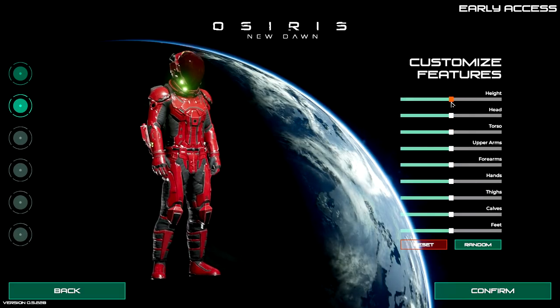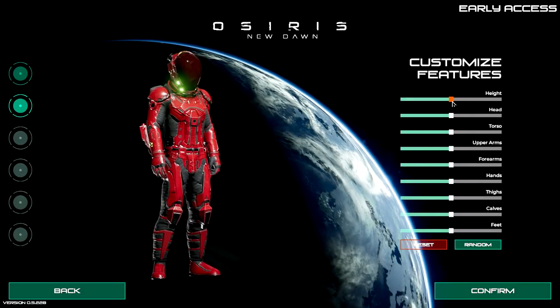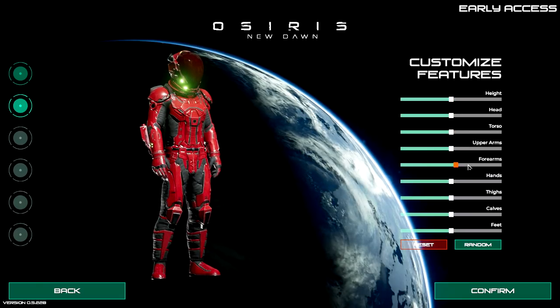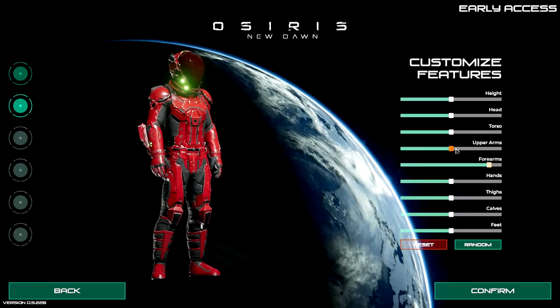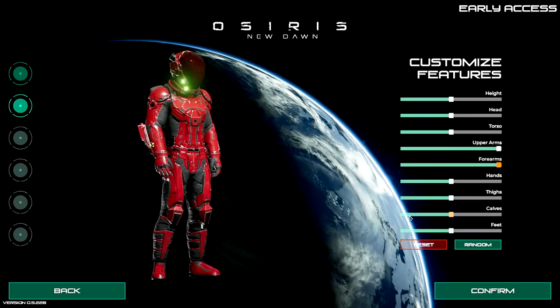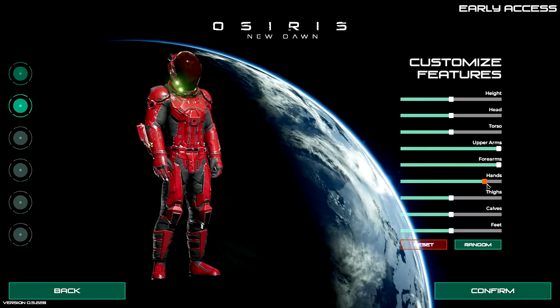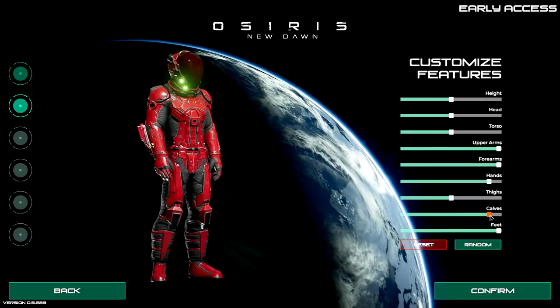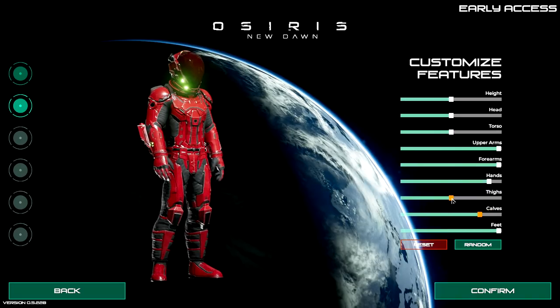We can choose height and stuff - I'm going to stay pretty standard because last time I felt like I was hitting everything when walking. We'll give him some massive forearms since this guy's going to be picking up a lot of stuff. Big hands of course - and you know what they say about big feet, might as well have it. Some serious calves and serious thighs on him.